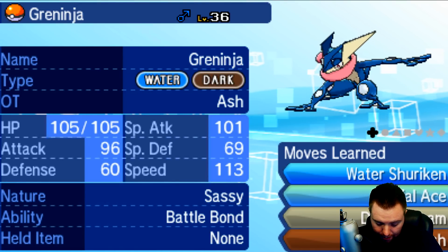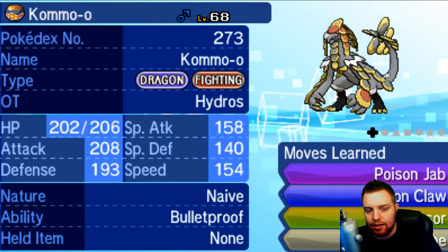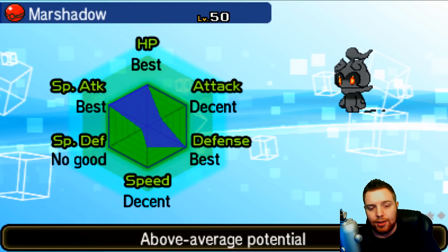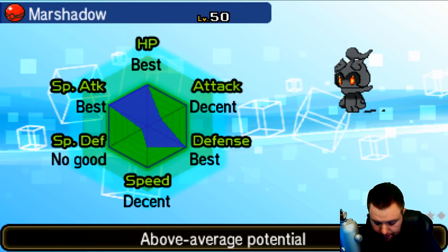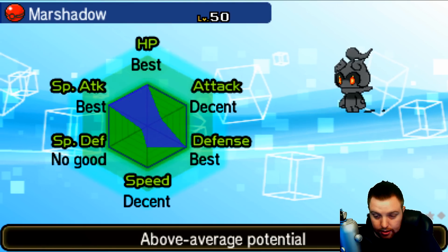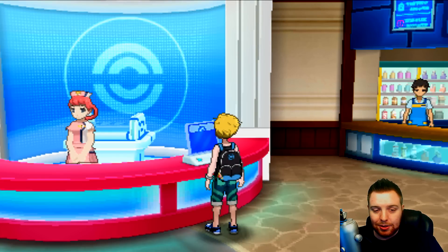Let's see what nature we got. I'm hoping for Adamant — but it's Hardy, that's okay. Let's check the IVs: we have three IVs in HP, Defense, and Special Attack. So not too bad — we've got a three IV Hardy Marshadow.